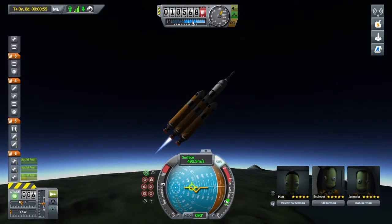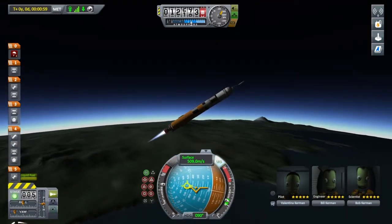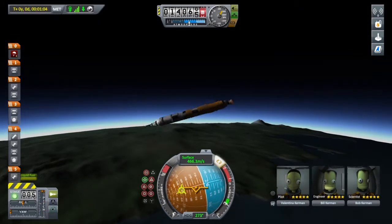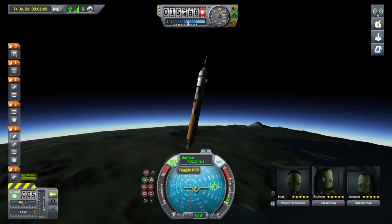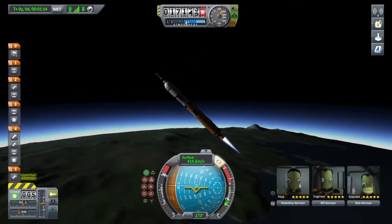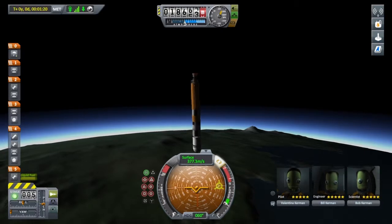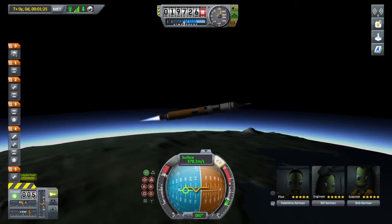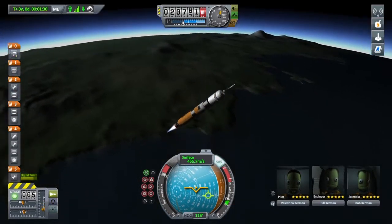We'll begin turning towards 45 degrees. Separate — don't hit me. Okay, they didn't. We're flipping again. Point prograde — that way we'll swing around. RCS on, that should help a little bit. Engine on, come on, regain control. We got control back, although now we are pretty high up. That did not go well — that is not what's supposed to happen on launch.